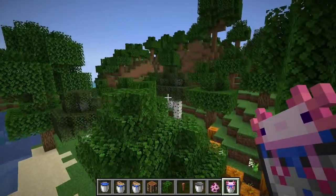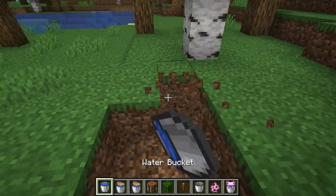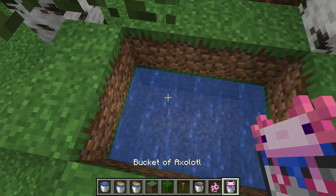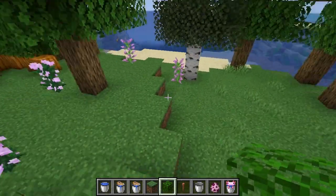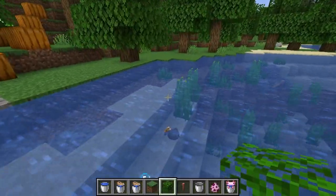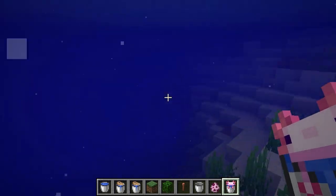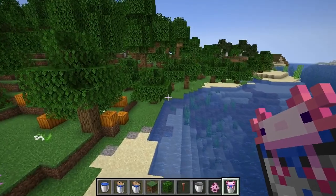A bucket of axolotl! Suppose you came here and had your own little water pit that they could live in — you can just dump it in there and there we have it, he's my pet. That's how you get the bucket of mob. It's almost five entities, pretty cool. Whatever you pick up is what you get, so if you picked up a cyan axolotl it drops as a cyan axolotl, and same with the tropical fish — it picks up and drops the exact type of tropical fish that you got.